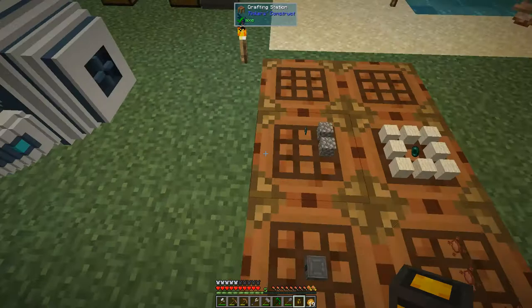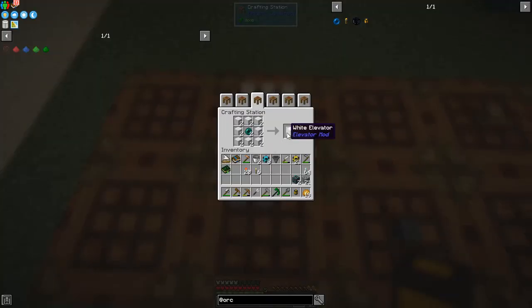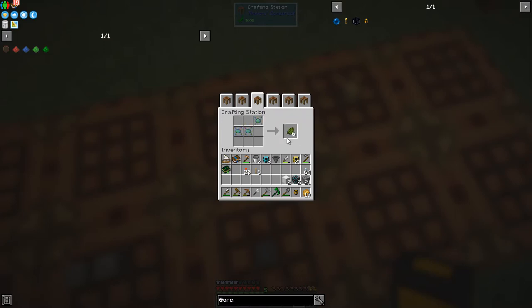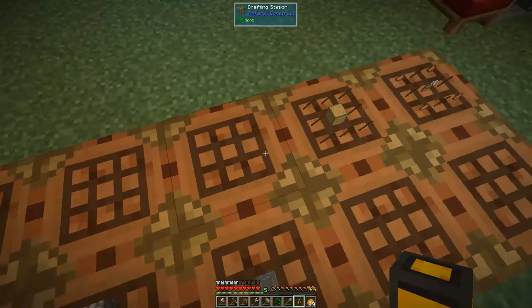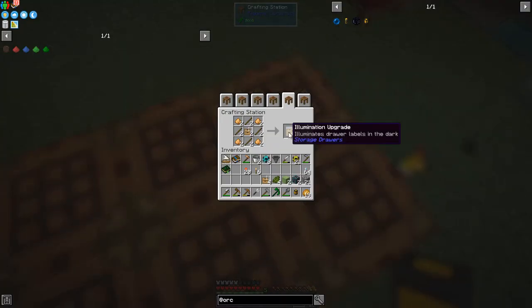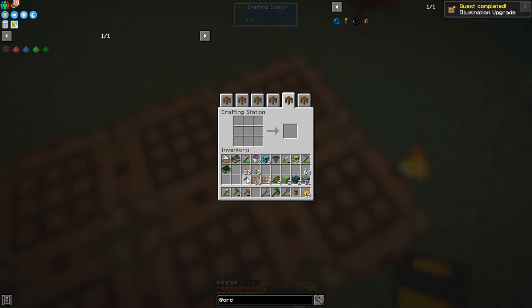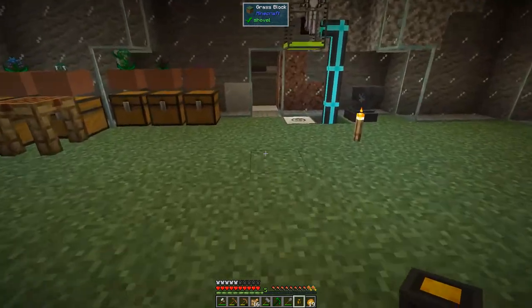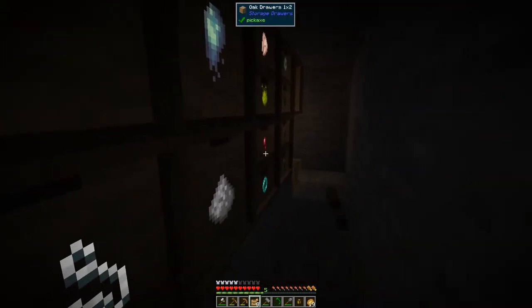Here I have an elevator block - white wool with an ender pearl gives you an elevator block. I want to make two of those. I've got some dye essence so I can make green dye, and with that and the elevator blocks I can make green elevators. I also have upgrades for storage drawers, and with those I can make illumination upgrades - they're quite neat. In the mob spawner it's a bit dark, so I'll right click one of these onto a chest and it illuminates it so you can see what you've got.